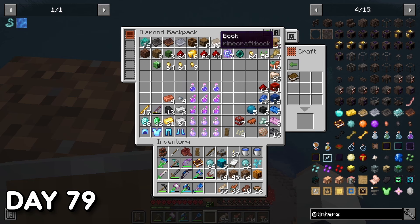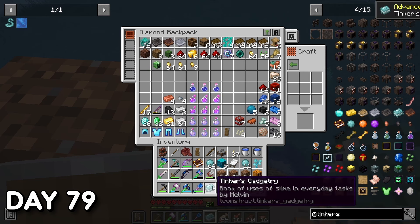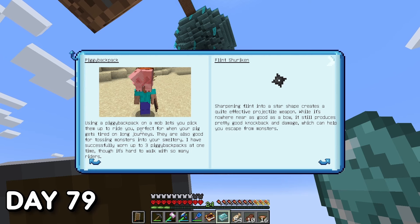There was also an ocean monument near this island. Day 79 — I finally crafted the last Tinkers guidebook, completing another goal. Now all that was left was to beat the dragon and finish the 100 days. I did a little reading on the new Tinkers content I had yet to uncover.